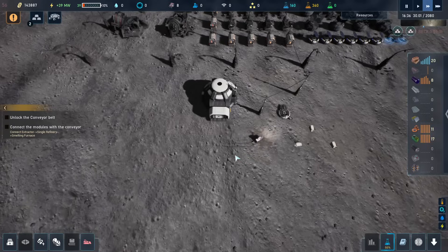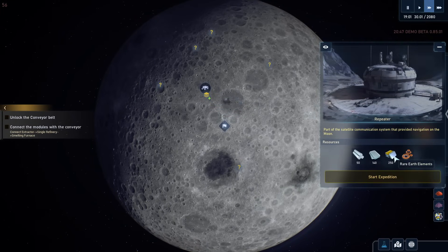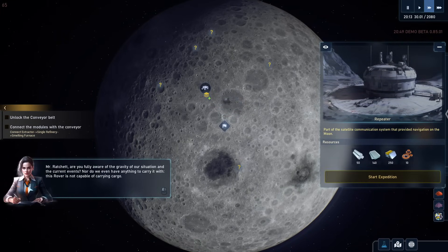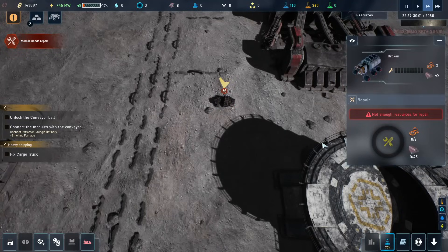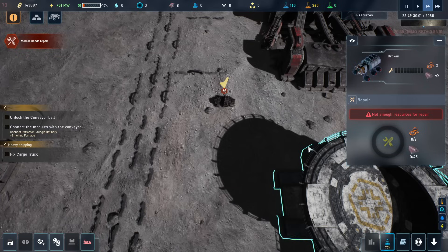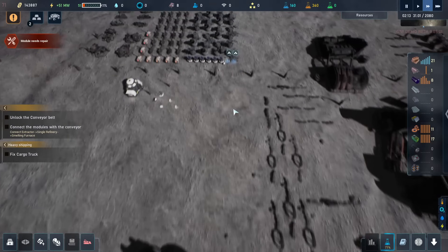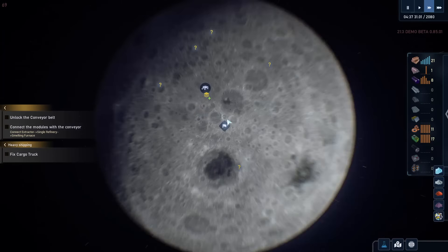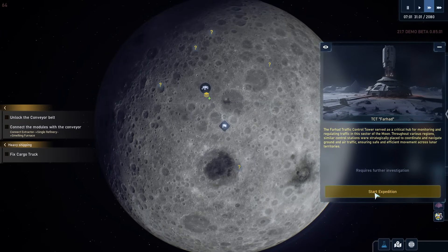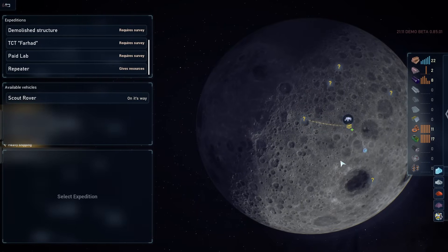Let's have a look at the map. But we now have uncovered some resources — that's nice. There needs to be someone to go there. So we have a cargo truck if we can repair this — 45 steel, that's expensive, considering we don't have any steel because I kind of built too many. But if we can build that, then we can definitely do something. But I also want to go on to something else. Let's just keep going on expeditions.